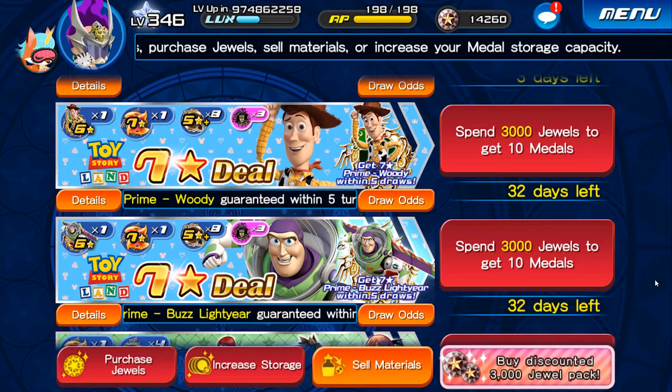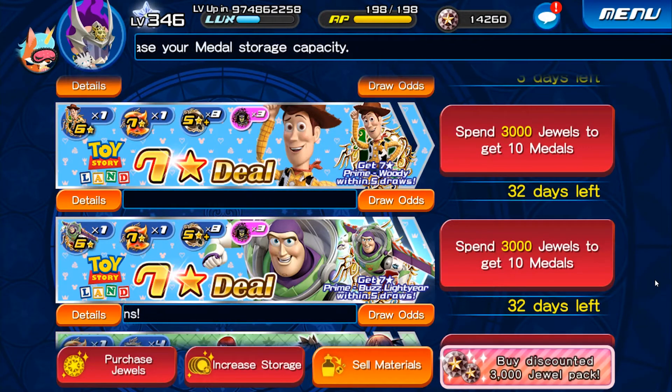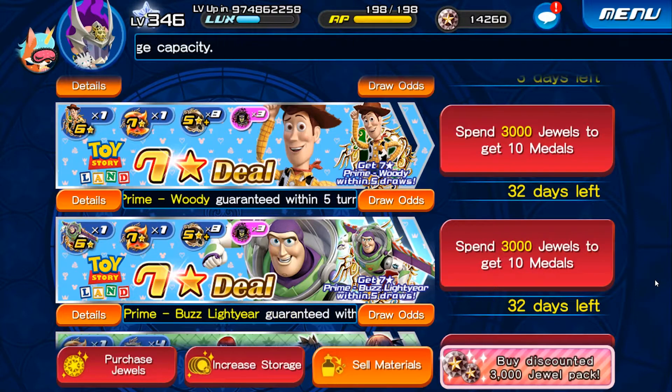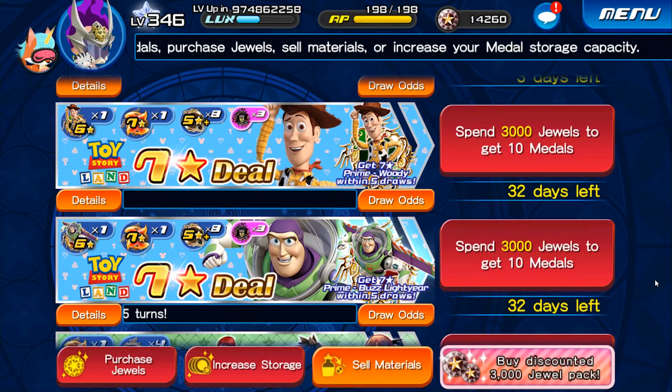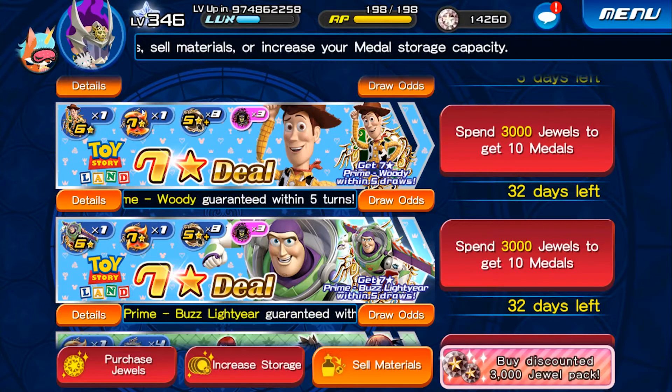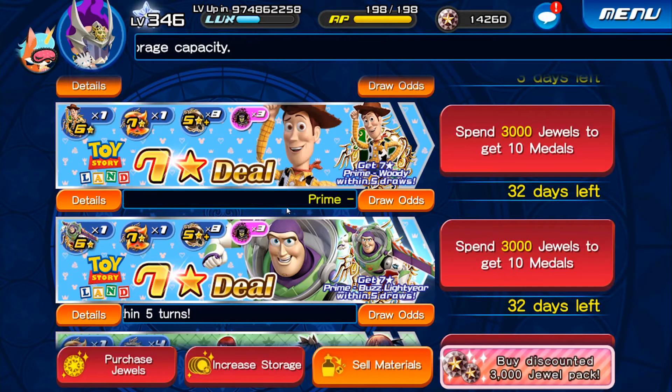Welcome to the video! We finally have the Toy Story event medals — Prime Woody and Prime Buzz. They're following the trend of previous prime medals where you get one every single time you pull, but if you spend 15,000 jewels on each of them, you get the seven-star version.